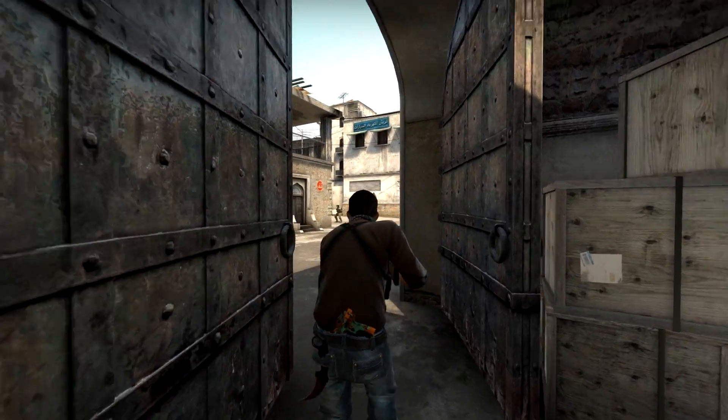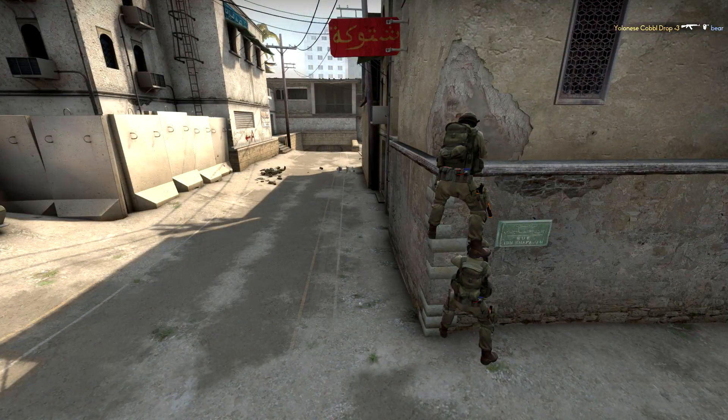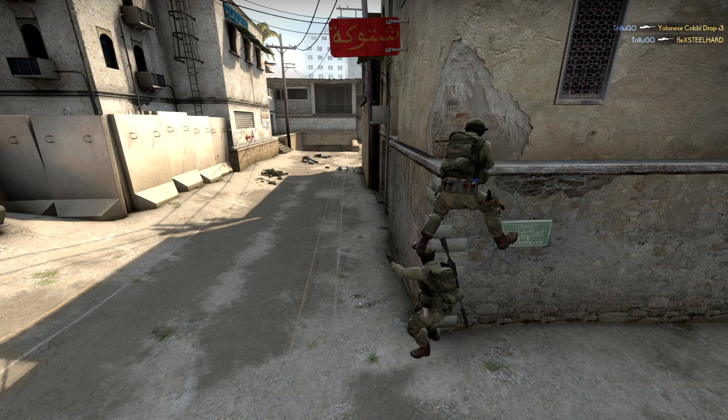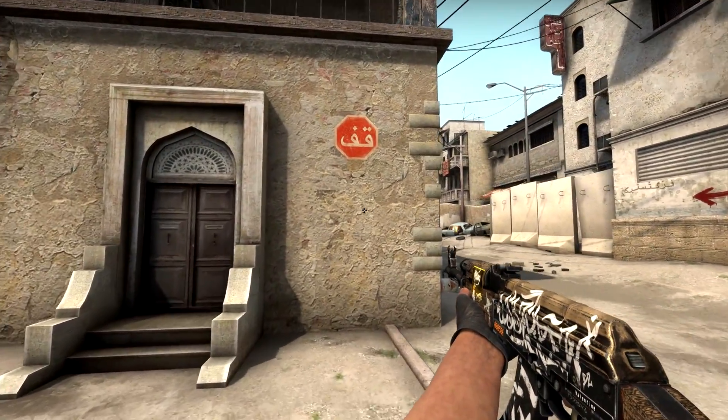The second boost is great for defending bombsite A when the terrorists are rushing A long and your teammate at long already died. You can make a tower behind the CT wall right here and the guy on top can peek over the small ledge in front of him to get some easy kills. You could even combine this play with a smoke in front of you to help cover up your player model a bit.